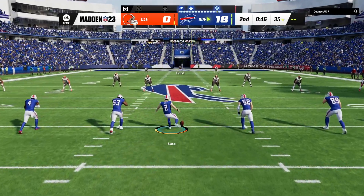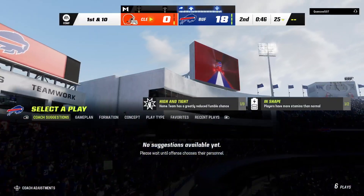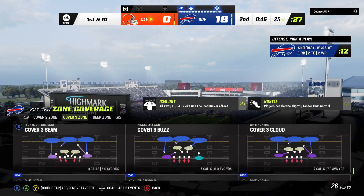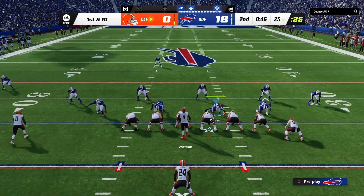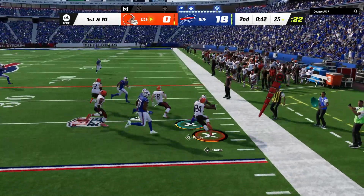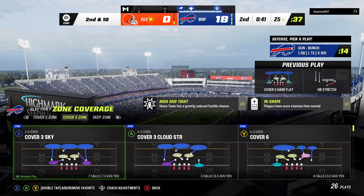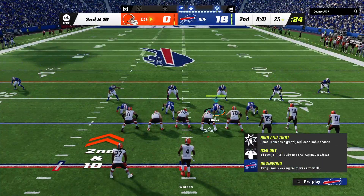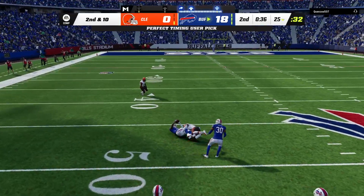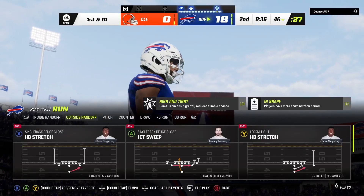So after knocking through the field goal, here's Bass to kick it away. And that one will bounce out of the back of the end zone, so we will start here at the 25. The Browns drive about to get started, and with a three-score deficit staring them in the face, they might have to press the issue and try to get points out of this drive. No gain on the play there — second down. Nothing there that time, and maybe you need to look to the O-line; they weren't able to create any space. And now Watson throws another interception, and the Bills are in great shape as they take over at the 46-yard line.